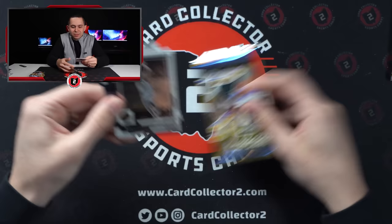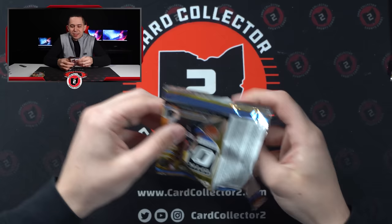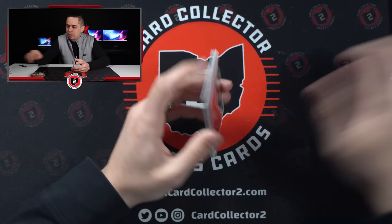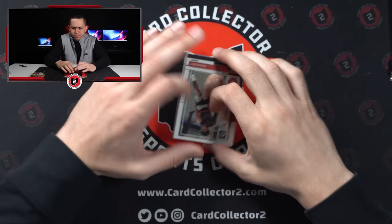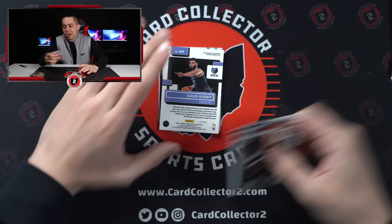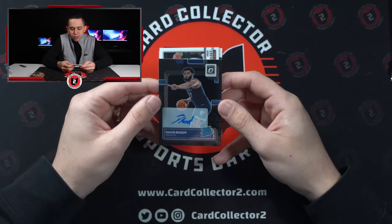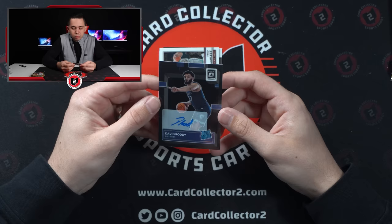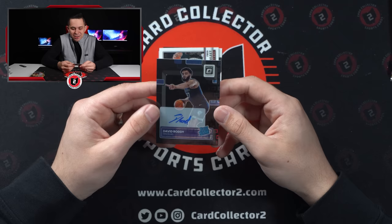A little hollow here - Otto Porter Jr., Laurie Markanen, and Zion Williamson. Three numbered cards and they have not been hitters. Here's our auto - I want to confirm the spot of the numbering, I think it's on the right side. Out of 25 - David Roddy auto. Black Pandora - I do love the Black Pandora autos. David Roddy on-card auto, Black Pandora. Not necessarily who I would have been after, but it beats pulling a base auto redemption of AJ Griffin.